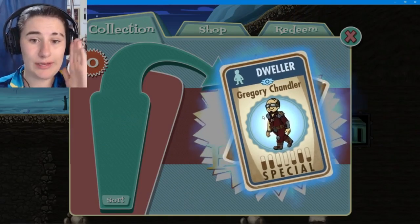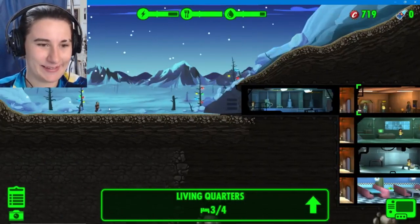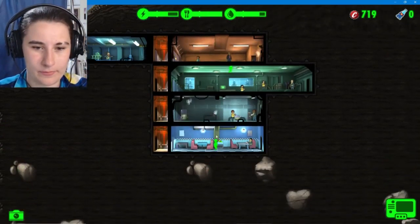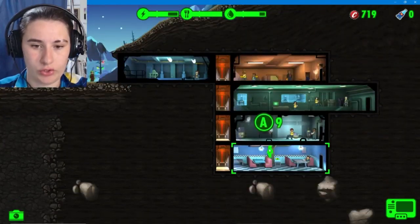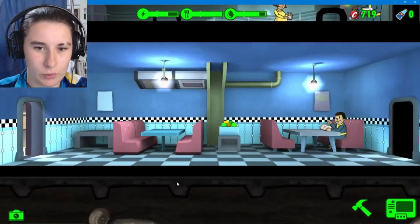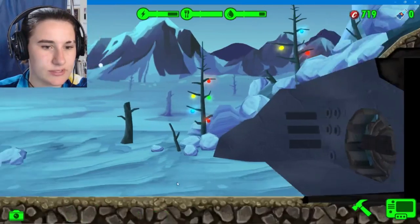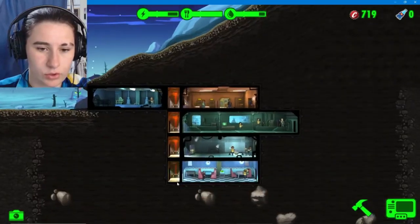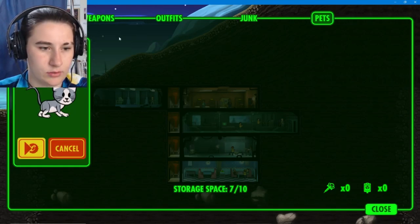A new dweller! Oh he's good at everything! Oh we got a kitty! I'm more excited about the cat than anything else. Oh you're pregnant, come here. You can go in here - you're really good in there. Where's the cat? I want to see the cat - we have priorities, people. Where is the cat? I want the cat! Give me the cat! I don't want to sell him.